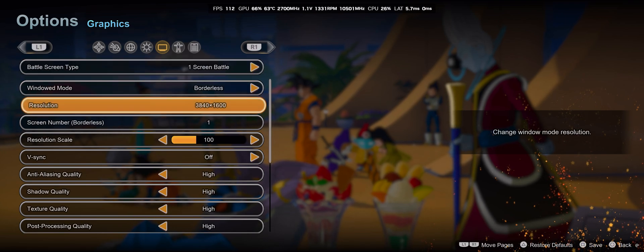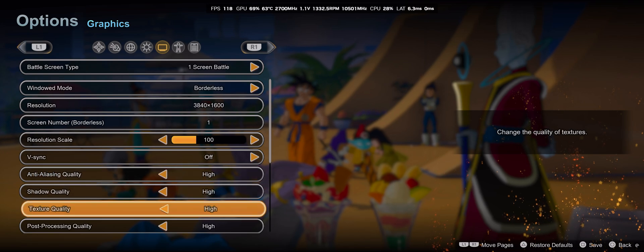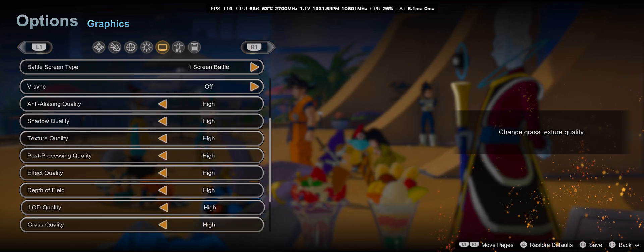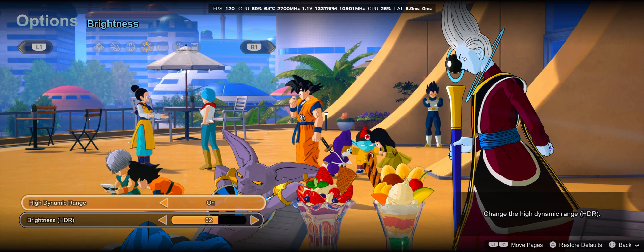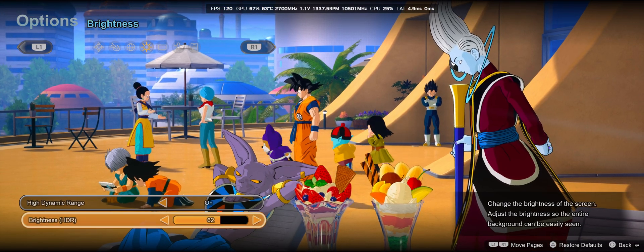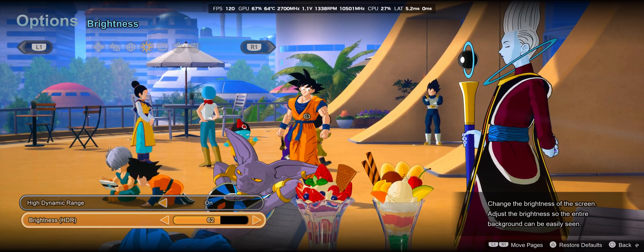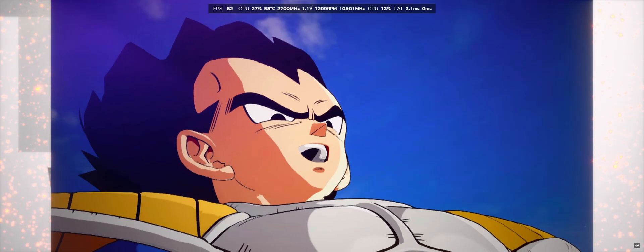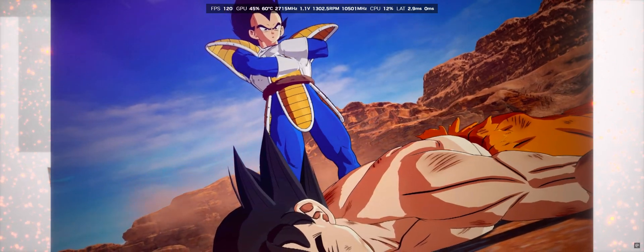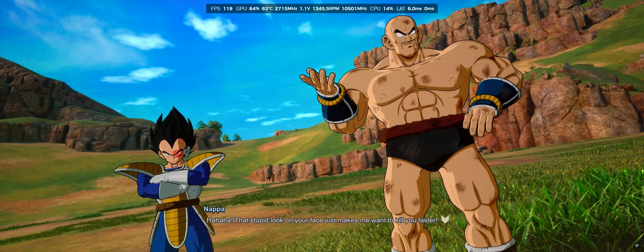If you're curious, these are the graphical settings that are in the game. The game does have HDR, but it is very basic — it's either on or off, just a toggle button. HDR is not that great; it is either too dark or too bright. There's only a scale between 0 to 100. It's not very well implemented, but I found somewhere in the mid-60s looks the best, so it's not overly too bright. It just depends on your monitor, but HDR is not that great.